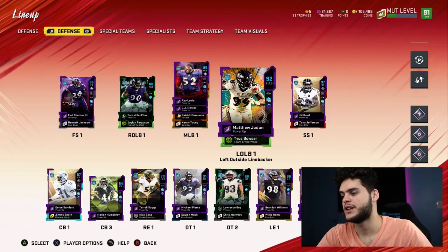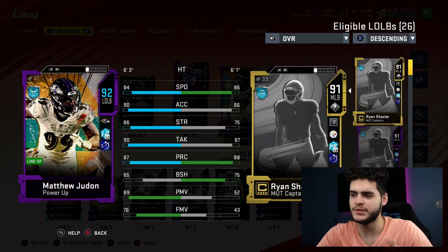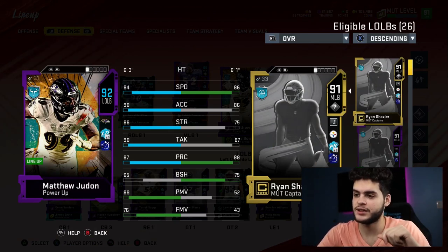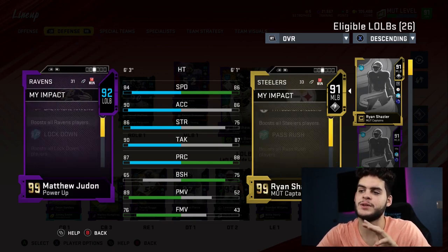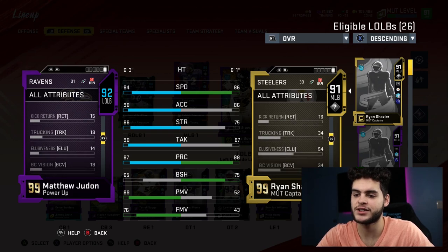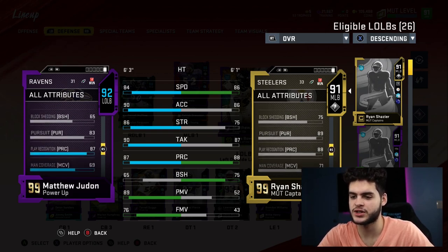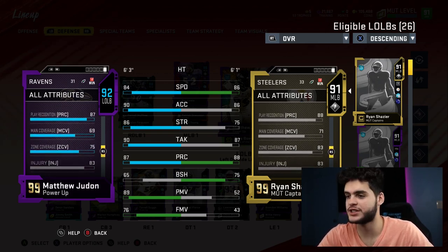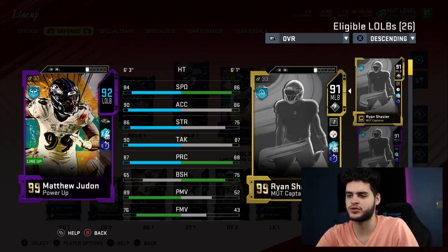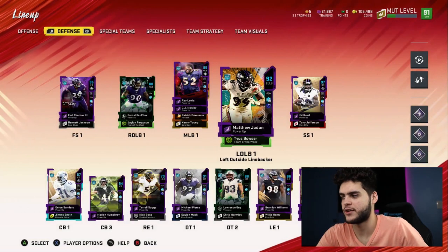Ray Lewis on a Ravens theme team is probably insane — 92 speed, 92 acceleration, one of the best user linebackers in the game: 95 tackle, 95 play recognition, 90 block shed, 93 hit power, and 71 zone. CJ Mosley is probably not the fastest, but the theme team boosts should help — 87 speed, 91 acceleration, 95 tackle, 96 play recognition, 89 hit power, 77 zone. The only issue with the linebackers is that you don't really have a dedicated zone user. Matthew Judon has 84 speed, 90 acceleration, 90 tackle, 87 play recognition, 89 hit power, but his zone is 75 — I think it's a bust. He can decently pass rush but can't zone, so he can't do much else.